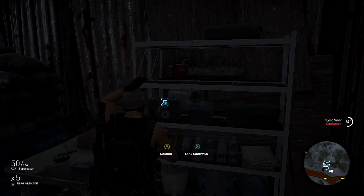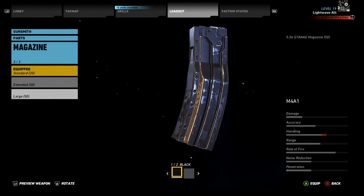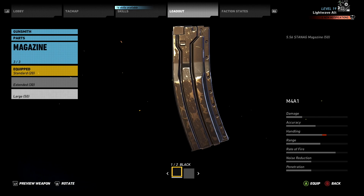I'd recommend you pick this up if you like to run the M4A1 or the Bullpup ARs. So that's it for this quick tip on the 5.56 Stanag 50 round magazine. I'll see you next time, thanks for watching.